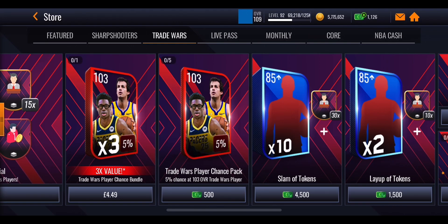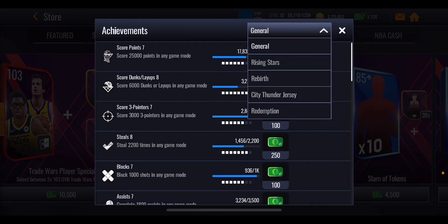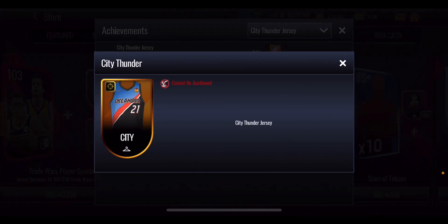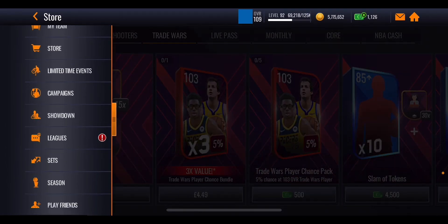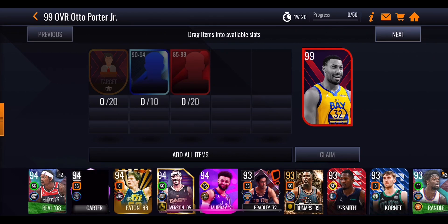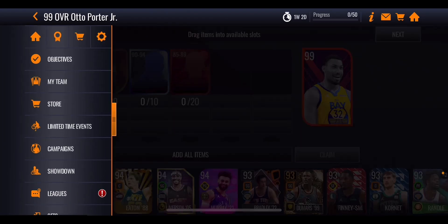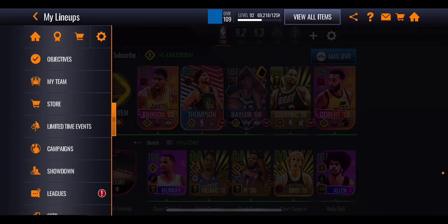Those chance packs won't give you any bidder tokens if you get the masters. In the achievement section there is also a hidden jersey called the City Thunder jersey which gives out a gold shooting boost. Hopefully EA changes up the boost on some jerseys in future promos, but this one can be obtained by collecting just one Trade Wars player - you don't need the master or grand master, just the 99 overall Otto Porter Jr. will unlock that jersey which will improve some shooting stats.